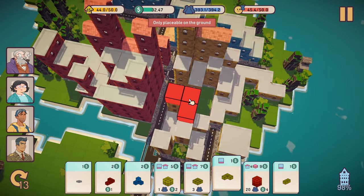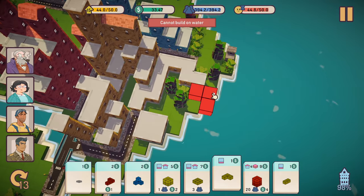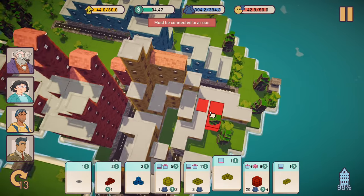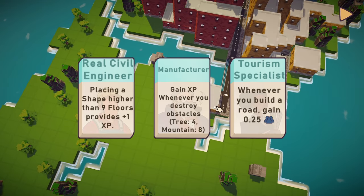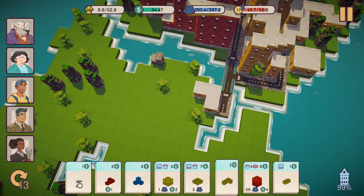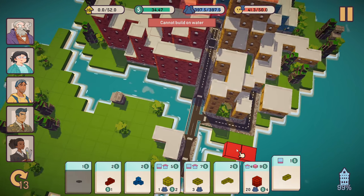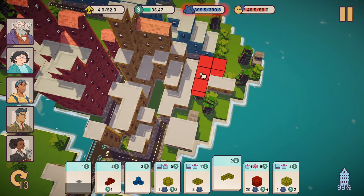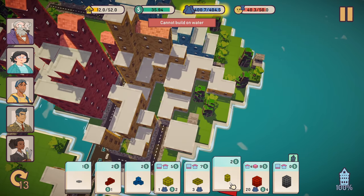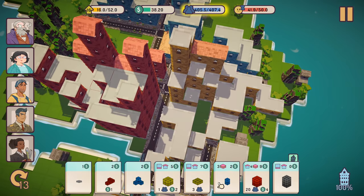Another way that this differs from traditional city builders is that you can only place one piece of road at a time. You always have one single road space square on the left of your hand that you can play at any time, however there is a significant cooldown for that, so you can't just endlessly spam roads all over the place. You will occasionally get cards that allow you to place more road squares than one at a time, and I wouldn't wait to use those. I was trying to use them right away so that I have more cards dedicated to buildings, so I didn't have to struggle so much in the late game with road placement.